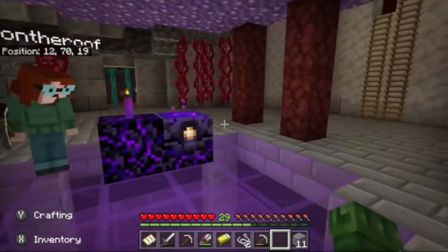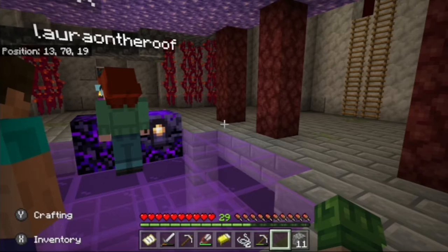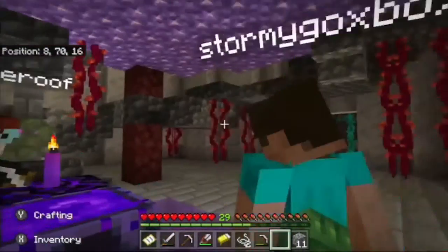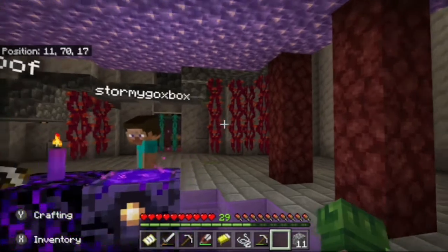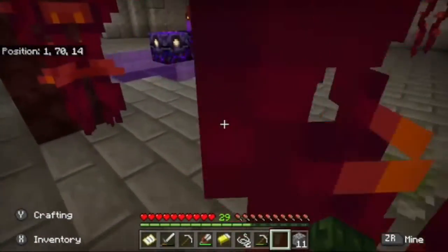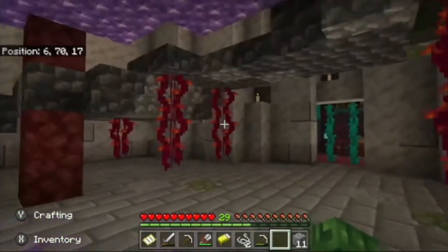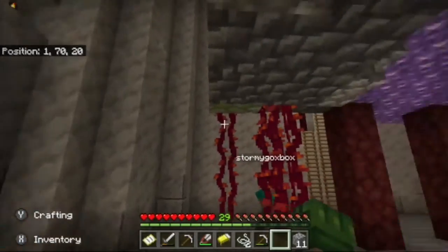How do you make candles? They're new — I think it's string and wax, which literally makes sense. We've got tons of string from all the cobwebs in our village. You can dye them 16 different colors, which is going to be great. These hanging red vines are called weeping vines — found in the Nether, hanging from the trees in the red biome. So many things in this game are just weeping.